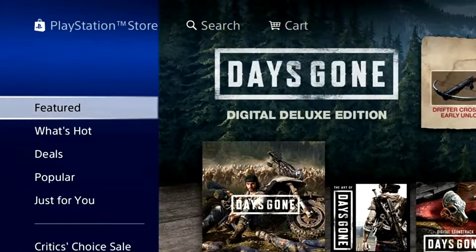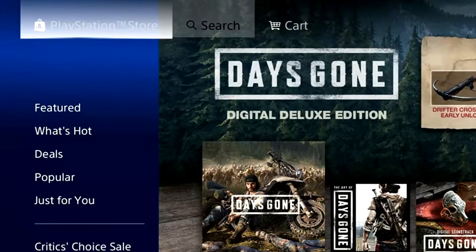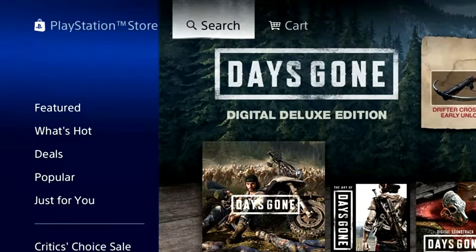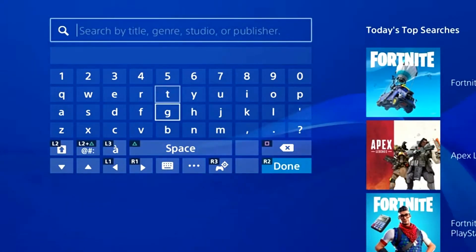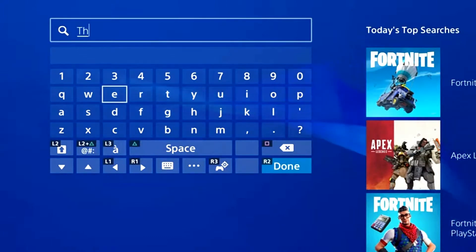Once you reach the PlayStation Store, you want to hit the search bar. Once you get to the search bar, you want to type in 'The Division'.